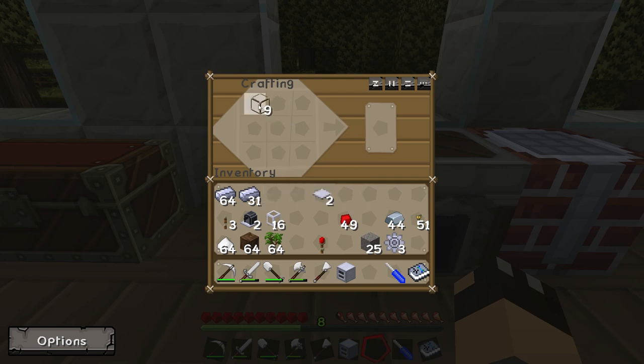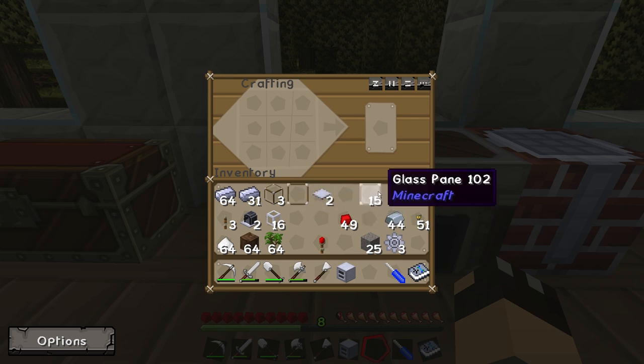One thing we're also going to need for the pump is a glass pane. To make a glass pane, you're going to need six glass blocks and put them in two horizontal rows in the crafting table. That will actually give you 16 panes, but we only need one. Now we're going to go over to the work table and put the pump together.